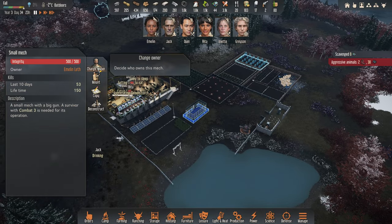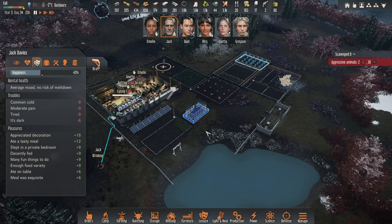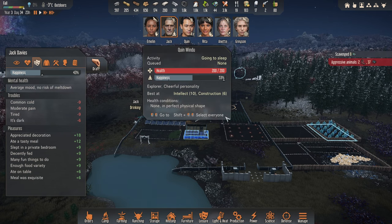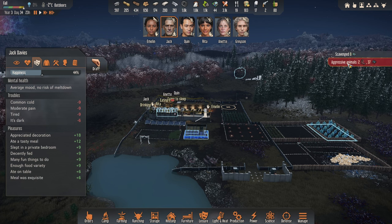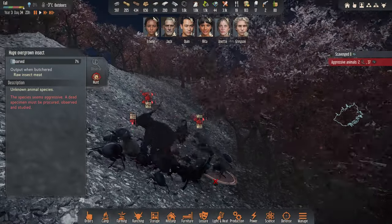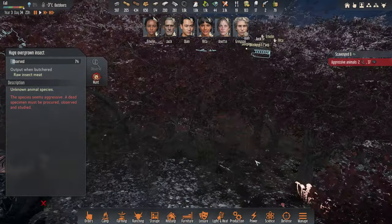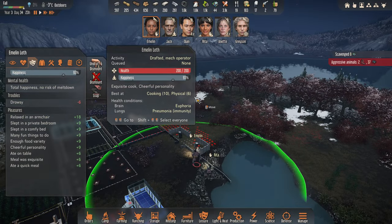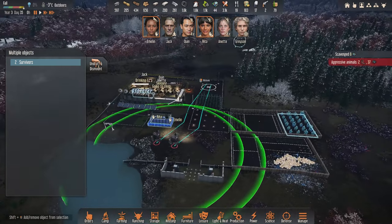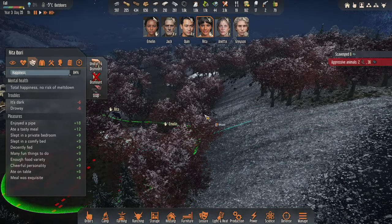Let me grab Emeline and Rita. I think I'm going to leave Jack alone for now — he's in an average mood, no risk of meltdown. I wonder if these things are getting taken out by the orphans or whether they're absolutely wrecking them. Yeah, they're kind of wrecking the orphans. This is going to be tricky. We've got Emeline and Rita in place now — let's get them over here. It's dark and you're drowsy, well it's 1am — you shouldn't be that tired really.